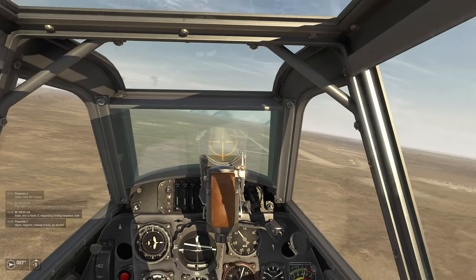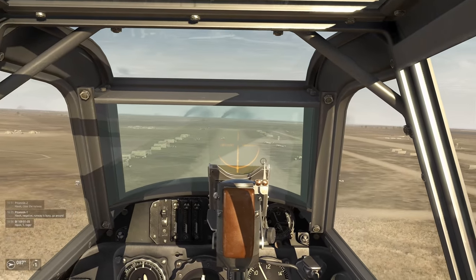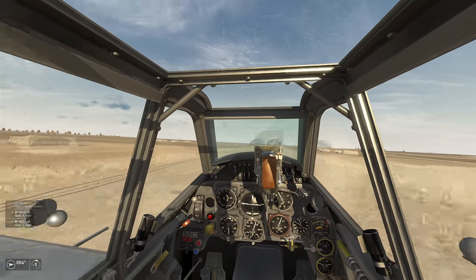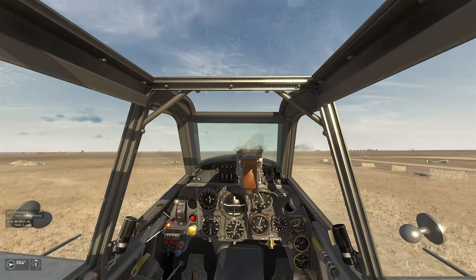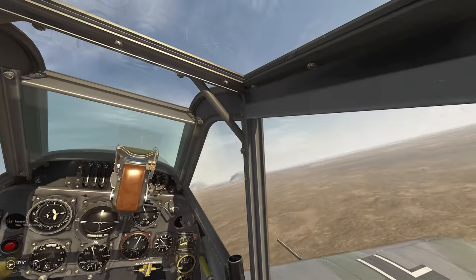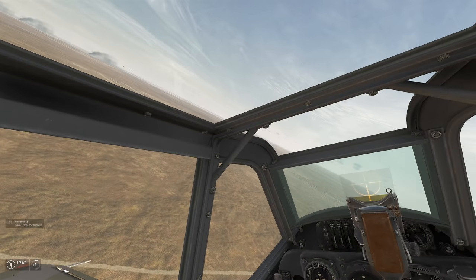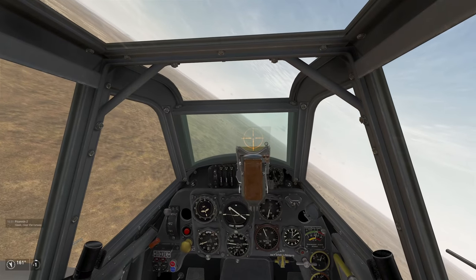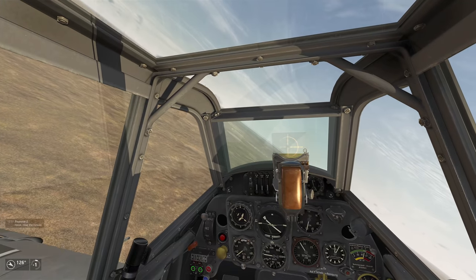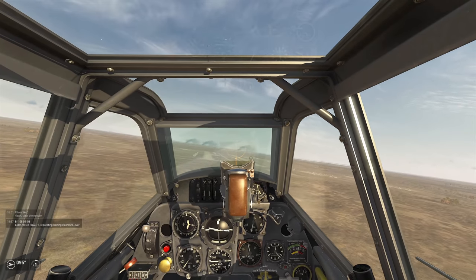This is a nice large airfield with lots of JU-52s here. Let's go in for our landing — swing back around and get on final. Everybody, we are coming in now. Lowering our gear — gear is down and locked. Still going a little quick here, definitely need to kill off a bit of airspeed, but we're doing fine.